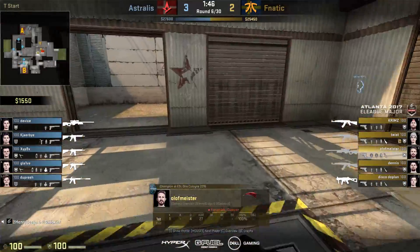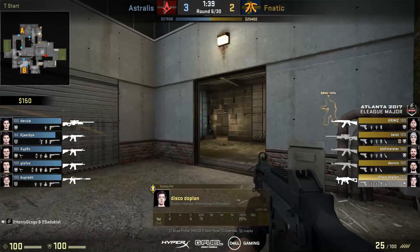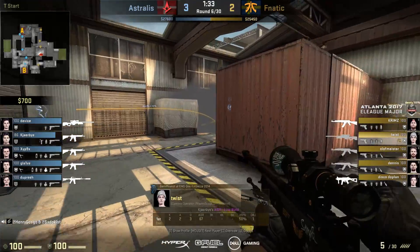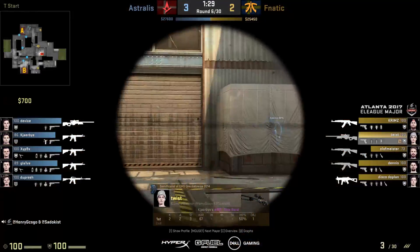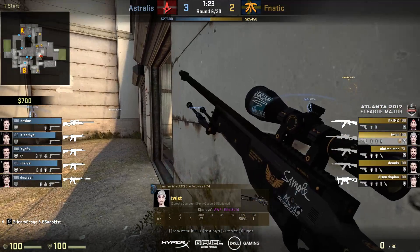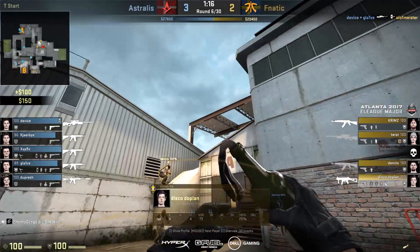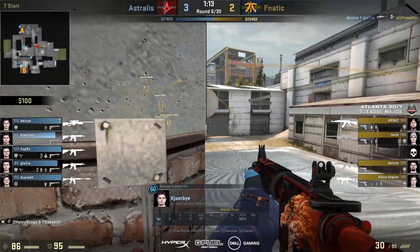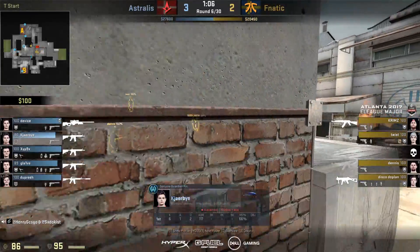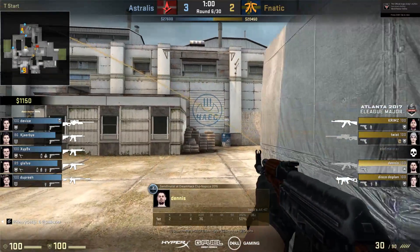Device decides to go towards B once more, slightly more aggressive this time, spotting into the B storage area. But it looks like another clean default from Fnatic - no early indication as to where they'll be going. Twist has an AWP as well, and he's been one of the best players from the map so far, very influential with this weapon. Half smoke position from Twist. Device on the AWP stays over toward B, getting a little more aggressive toward Checkered. Good shot - it's Olaf down covering B. With Olaf down early, they have to reconsider.